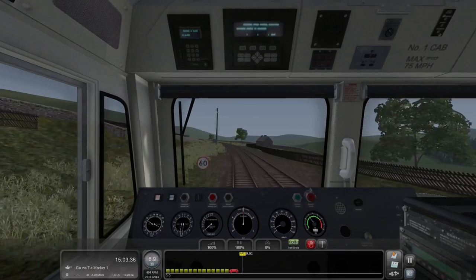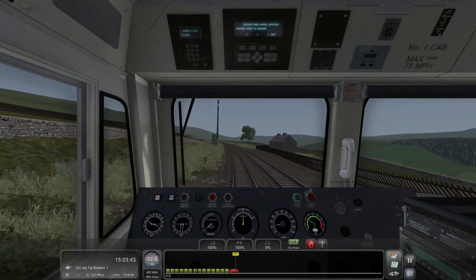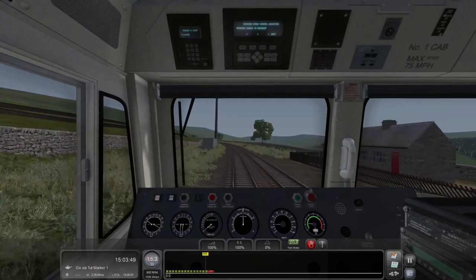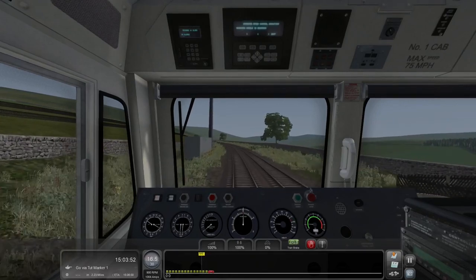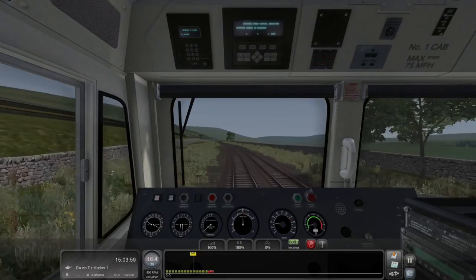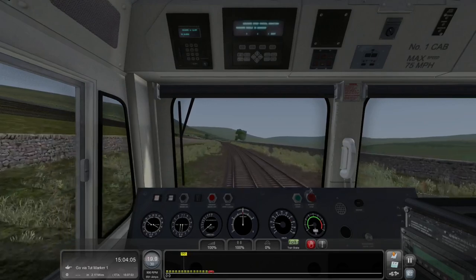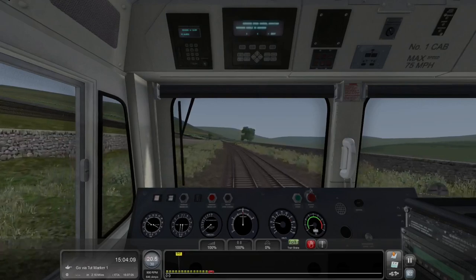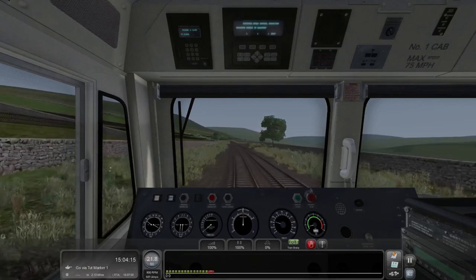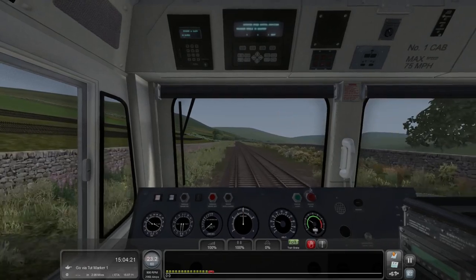As with the first two scenarios, we are in the trusty Class 66. This is version one of the Class 66. The Class 66 you can get today in the standalone DLC, or in any other route that has it such as the Airdrie extension, is more of a version two of the train. The standalone version has improvements from Armstrong Powerhouse that are not applied to this version.